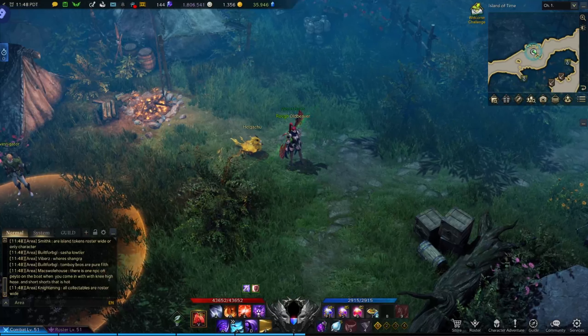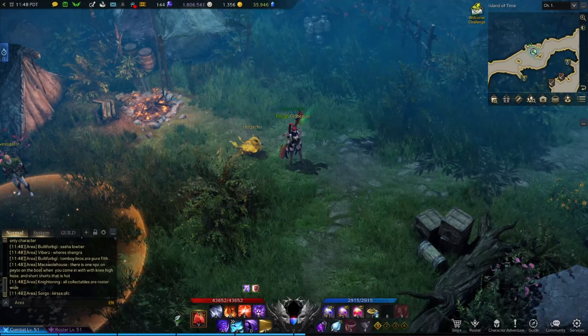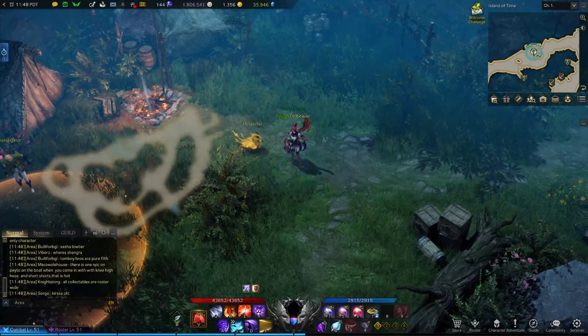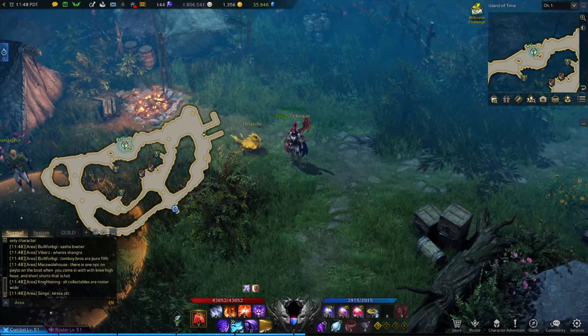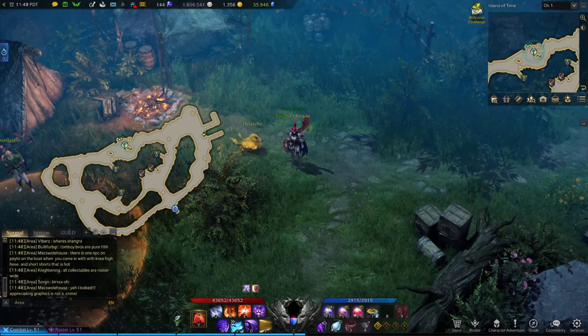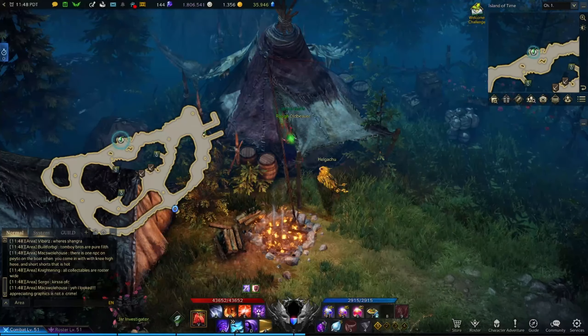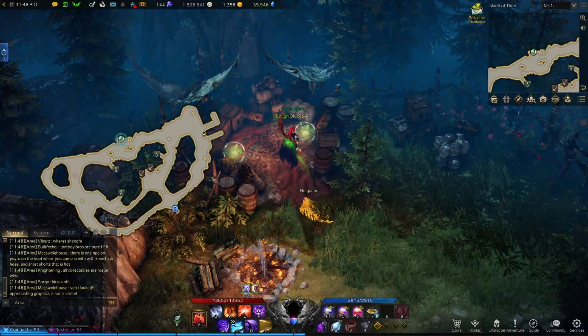What's up everybody, today I'm going to show you where the Makoko seeds on the Island of Time are. First we are going to start up here, directly in the middle on the north side of the map. You have two of them — you're gonna walk right into this tent, you're gonna have one on the right and one on the left.